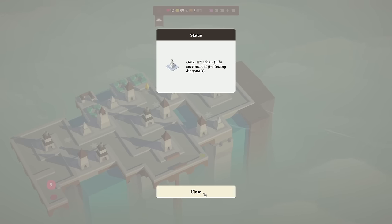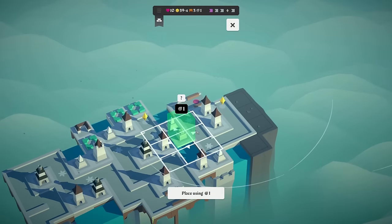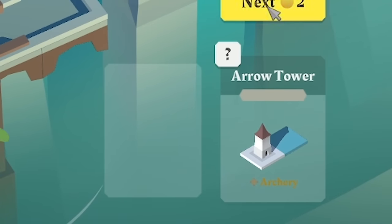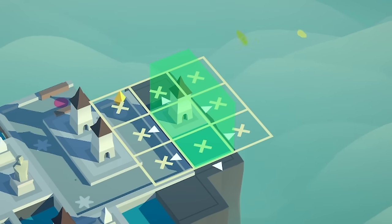So this statue gains us two bombs. It might be worth spending a bomb to gain a bomb because I literally could shove that there and then I'll get two bombs back — sounds like it's worth doing. There you go, two bombs in the bank. Next up we've got arch tower and water — I think we'll shove that probably just on that edge like that.